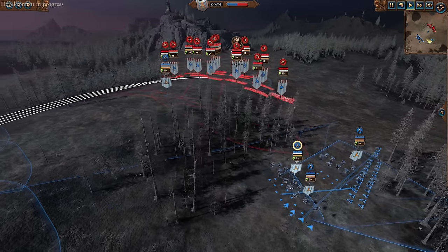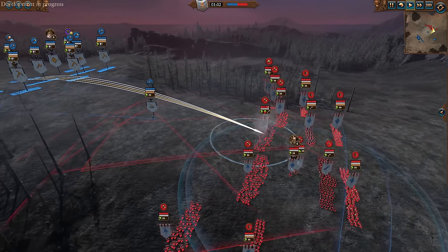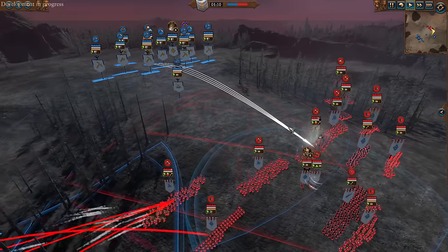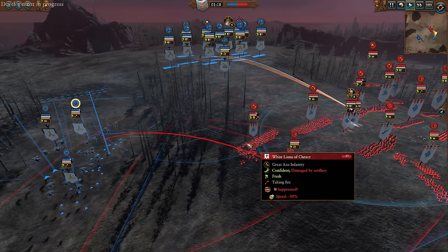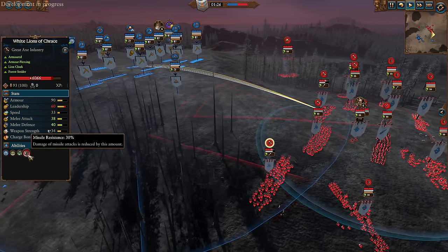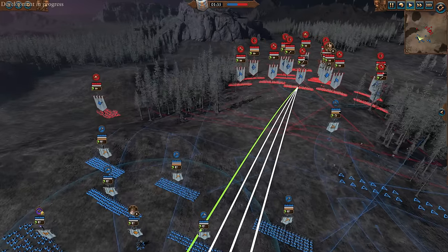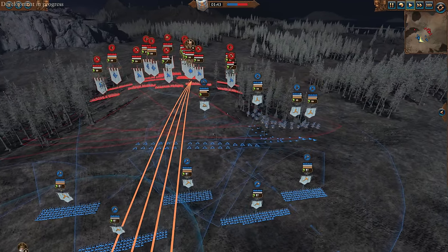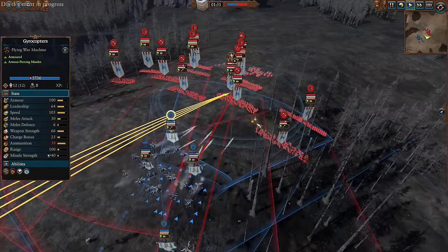We're gonna come forward here with Ulrica and try to figure out where we can start doing some damage. It'll be able to hit with Mystifying Miasma there on the Lions, and Earthblood. You can see the Steam Gyros firing in — decent damage. The Gyro Bombers were also firing in there as well. Considering they have 30% Missile Resistance, the White Lions took a decent amount of damage. Unfortunately, the Gyros still do get outranged by Archers, so I'm gonna have to be a little bit careful of how I use them here.